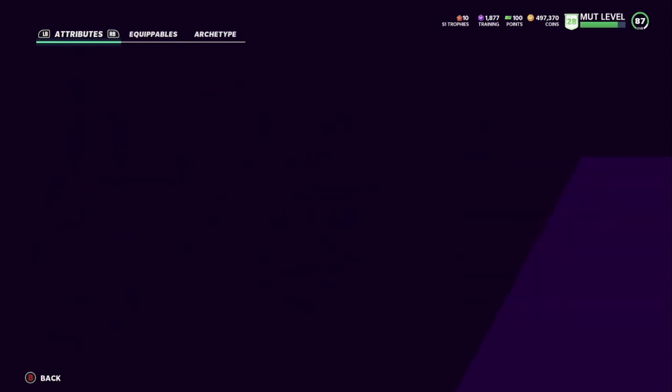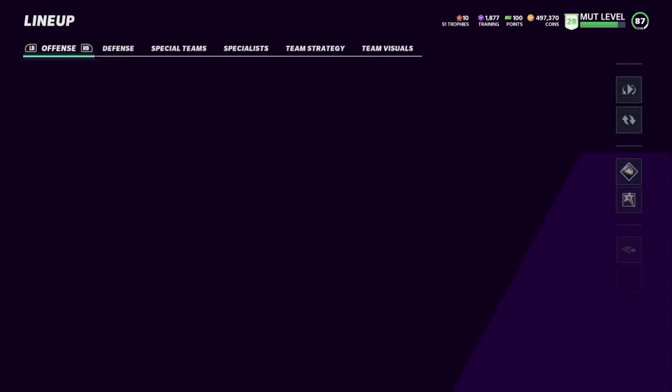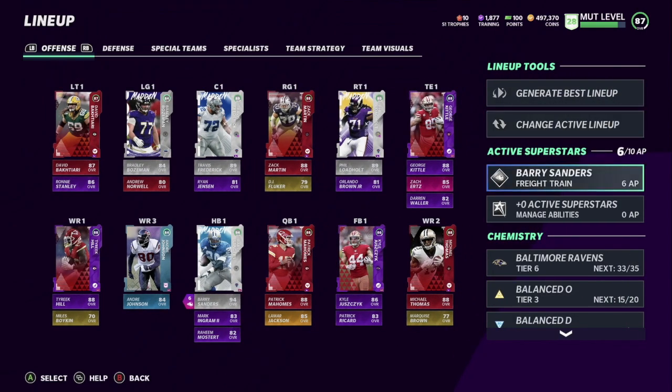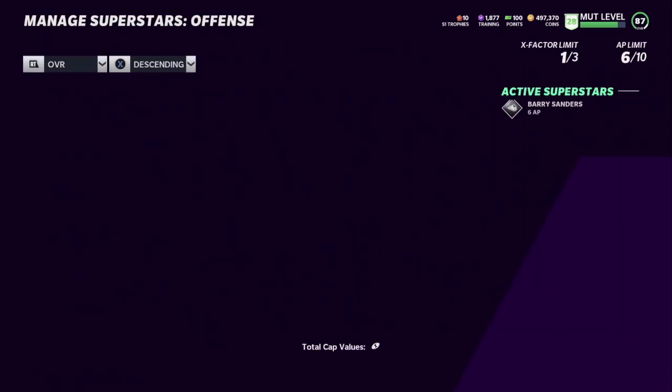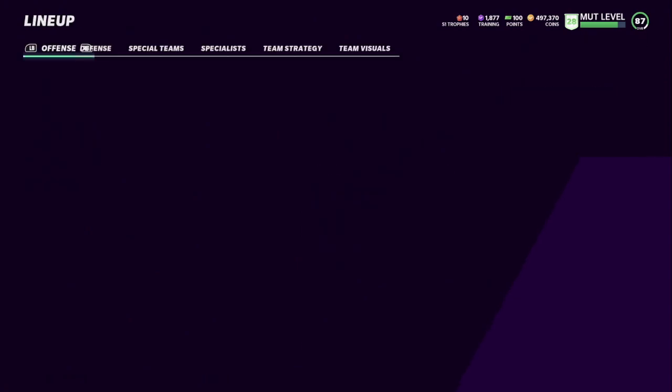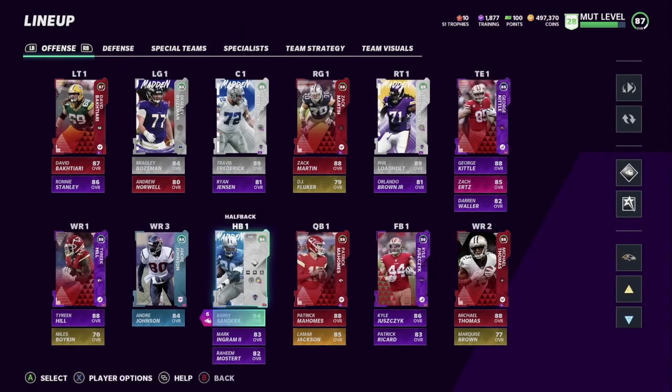At this point in the game, those stats are just amazing. I do have him activated — the only player I have activated since I started playing — because he had too many abilities that were just so useful. You can see I got backfield mismatch, reach for it (which is new this year), and evasive. I don't know much about these abilities this year — maybe you guys can leave a comment. It says AP limit on the top right corner: backfield mismatch 1 AP, reach for it 1 AP, evasive 4 AP. I'm guessing that's ability points — let me know in the comments.